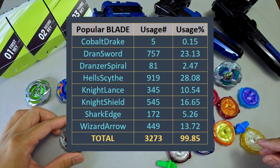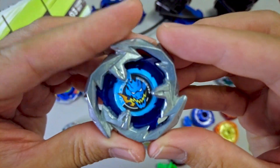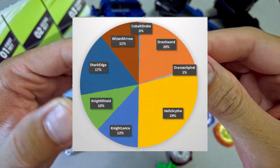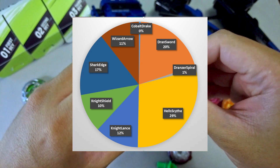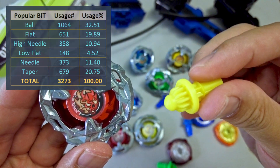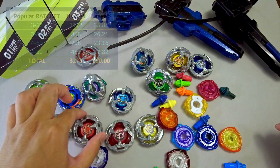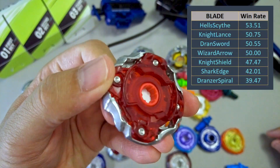We will see in the future how players will develop a combo when a normal release hits the shelves. The most popular Beyblade X combo from release until today is still Dransword 360F with 256 battles. The most popular beat is Ball, same as last update. The most popular ratchet is 360 and its usage rate becomes even more, while the least popular ratchet is 480.